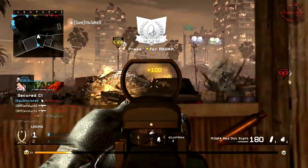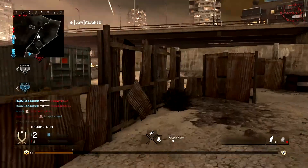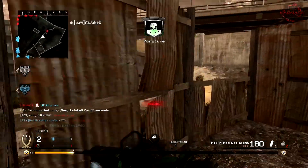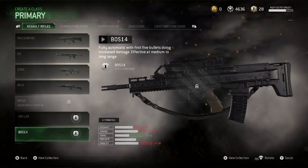We got three brand new weapons and these weapons are in the categories that people want to see new weapons in. The first one we'll be taking a look at is really attractive looking and it looks like a pretty good weapon as well. That is the Boz 14 — fully automatic with the first five bullets doing increased damage, effective at medium to long range.